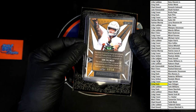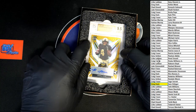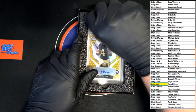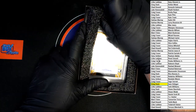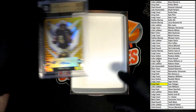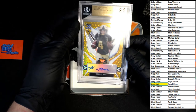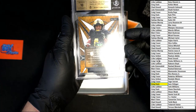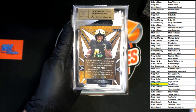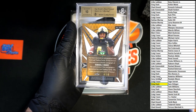Up behind that we've got Rondelle Moore, Leaf Valiant 9.5 yellow — numbered 4 of 10. Rondelle Moore, that is going to Gary G right there.